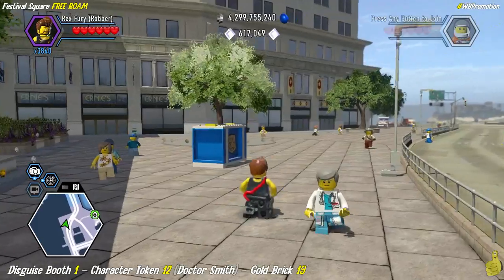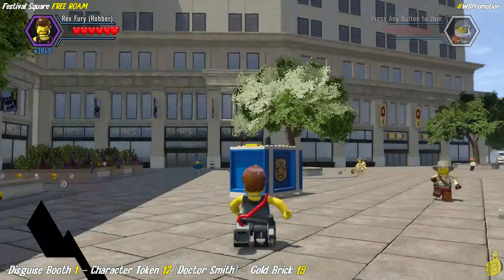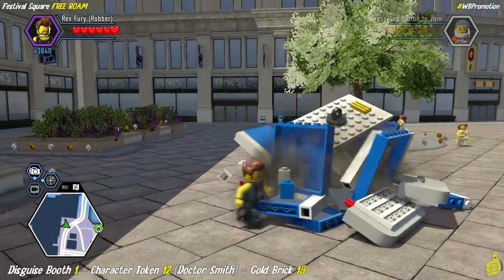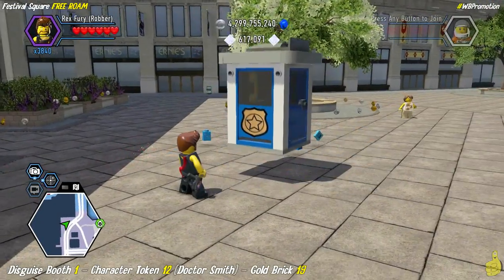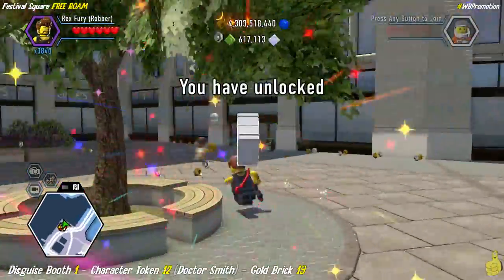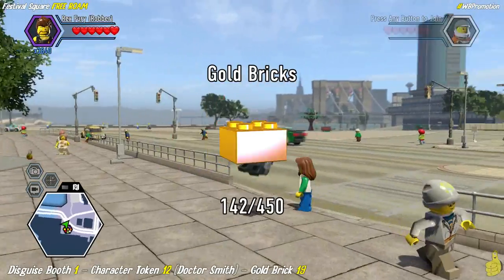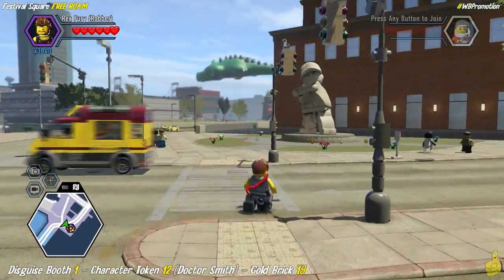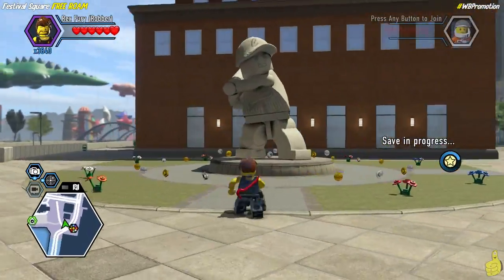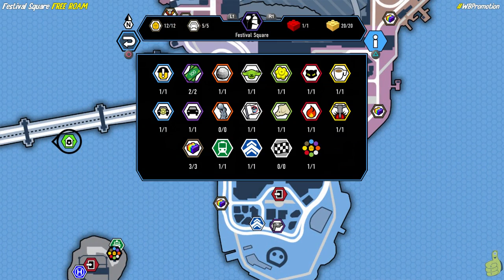Last but not least, we've got ourselves a disguise booth. This one is tucked away in the far right corner of the area and you do have to leave the main road to get it, but simply smash it and rebuild it. You'll be rewarded with a character token for Dr. Smith, as well as the 19th gold brick — technically the 20th for this area because we did get that helipad super brick build as well. It also gave us a vehicle token, which is the fifth and final vehicle token for the area.